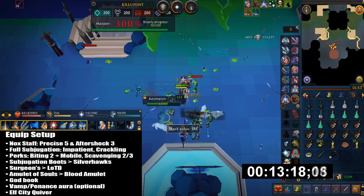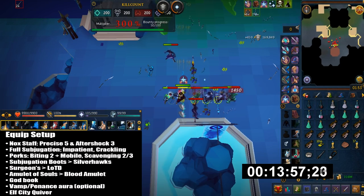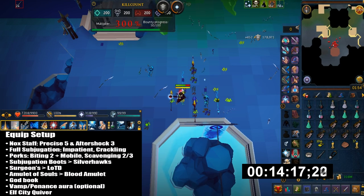I have a God Book, and you can use Vampyrism or Penance Aura. Finally I have the Elf City Quiver, and that is for the Prayer bonus.